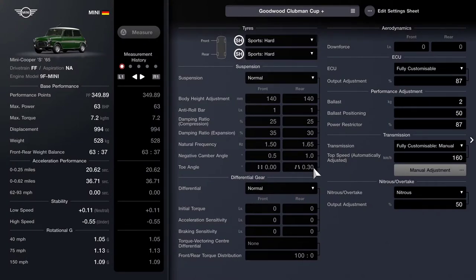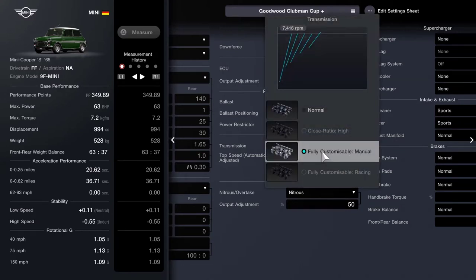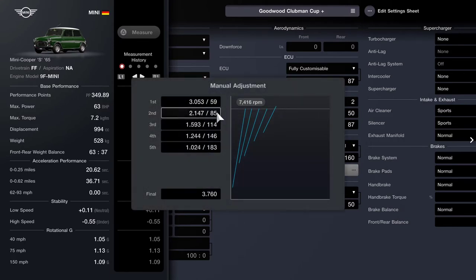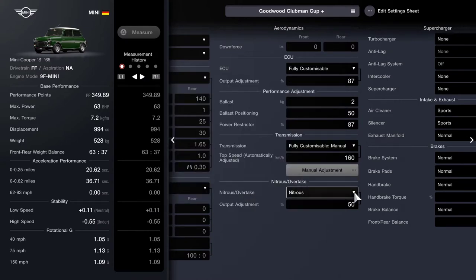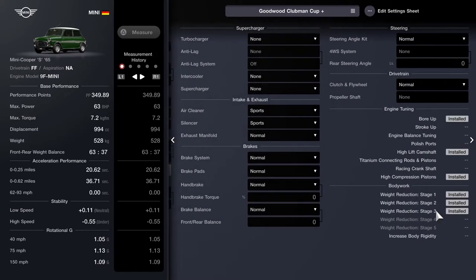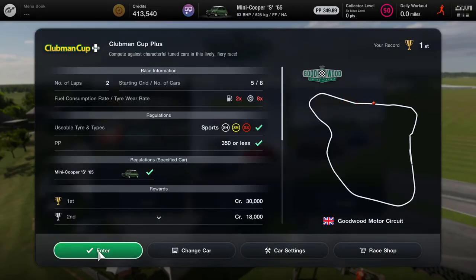The suspension and differential is all normal, just bulk standard. The ECU output adjustment of 87, the ballast of two set to the middle, and the power restrictor of 87. I then played around with the gearbox a little bit so that we got 160, and if we go into the manual adjustment there, you can see the different values I've used for each of the gears. We also had nitrous, which we managed to buy this time and we've added that to the car. And then you can see the rest of the modifications — quite a few modifications that I did to the Mini. Just pause the video if you want to study those in more detail.